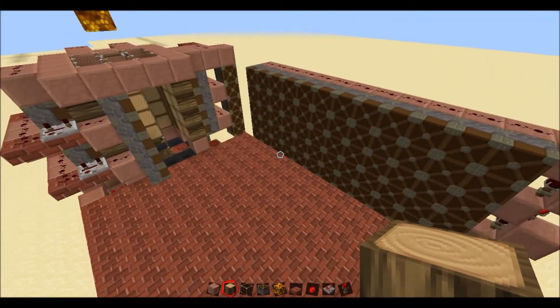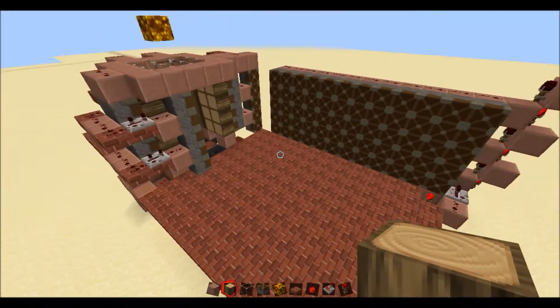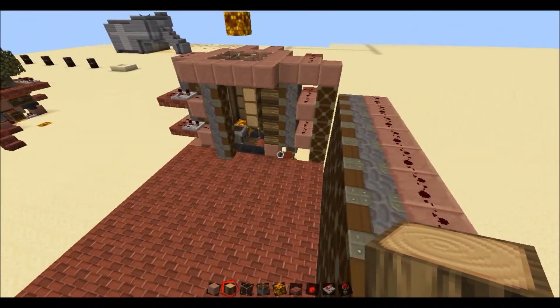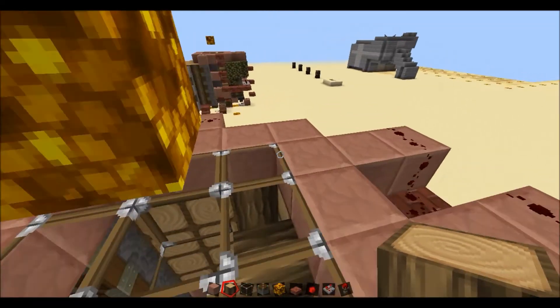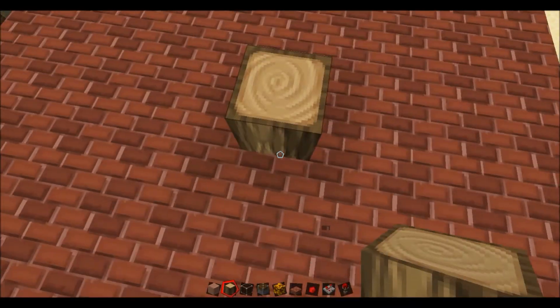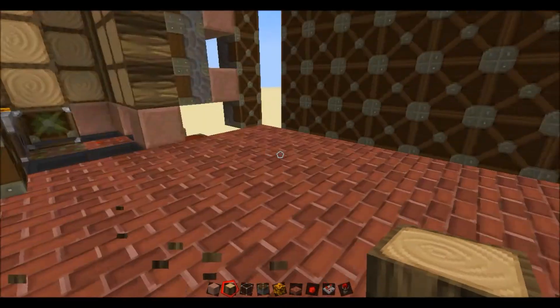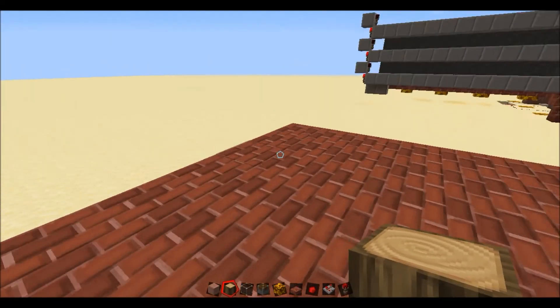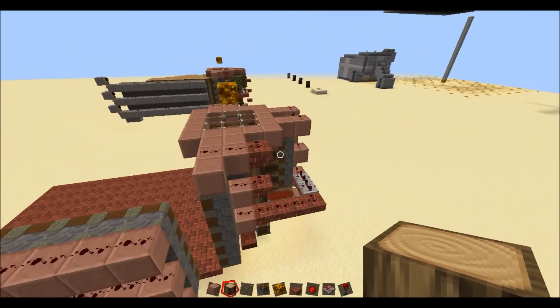One thing you should note is that if you're going to build this in a forge world using mods, and you have the tree capacitor mod on it, that won't work. Even though it's a big block and they're all standing up like normal trees do, because they've all been moved around by the pistons, the mod won't recognize that as a tree. So you're still going to have to go through it all by yourself.